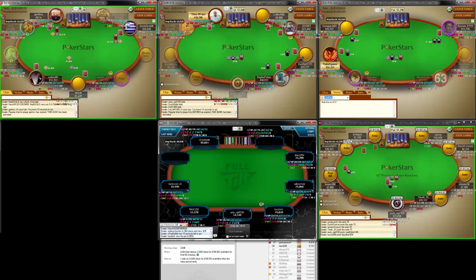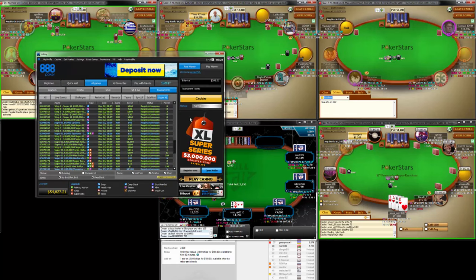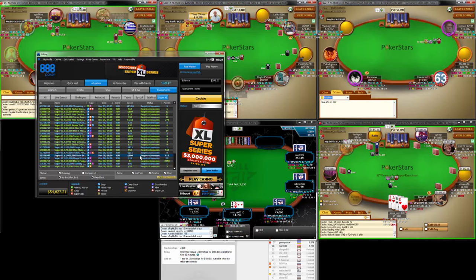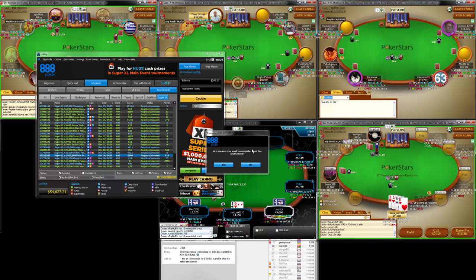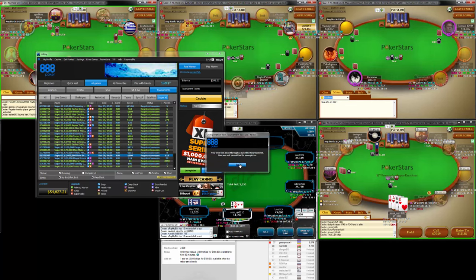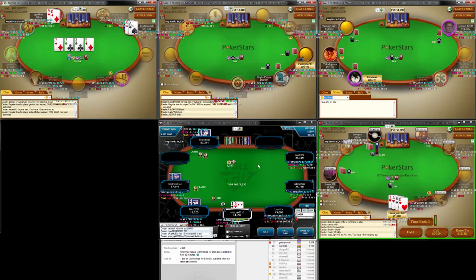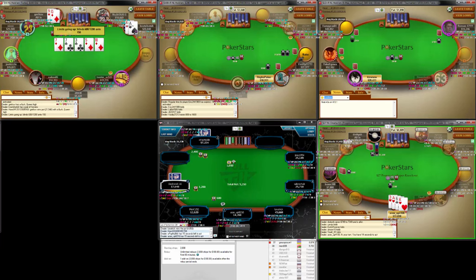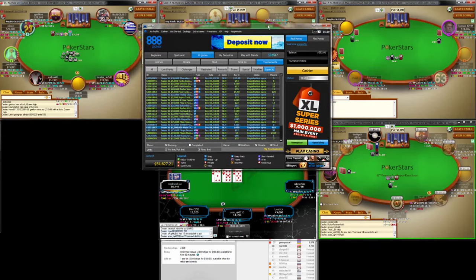Let me just get a bit organized here guys. So that's good — we're in the $600 buy-in Excel series. Let's just find this. I wonder what it says if we click unregister. 'Are you sure you want to unregister?' Yes. 'You won this seat through a satellite tournament — you are not permitted to unregister.' So if we had just bought in with cash and then won the ticket — I'm pretty sure it would just give you some sort of tournament dollars.